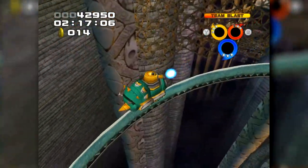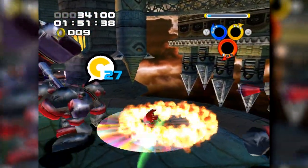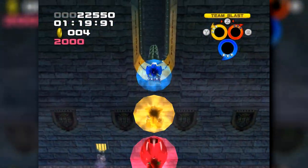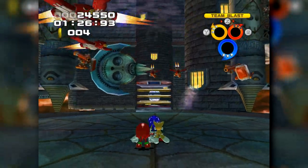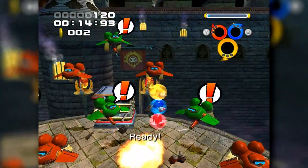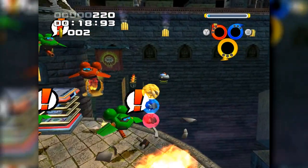The boss encounter for this zone is yet another wave gauntlet similar to Robot Carnival, only far longer, forcing you to contend with some of the most annoying enemies in the game as you're shot from cannon to cannon between each wave. Because we spawn right on top of a ring, it's impossible to beat this gauntlet ringless with any team, although you can beat it with a minimum of one ring if you use the flight formation, painstakingly jumping into enemies or using team blast for the big ones.